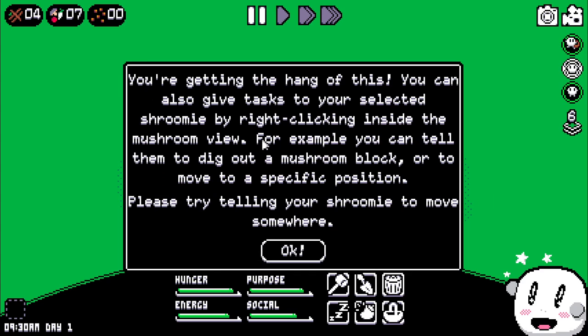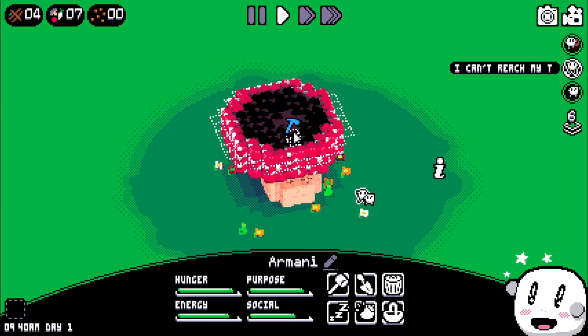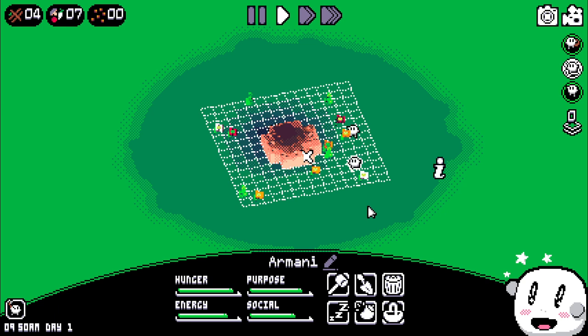You can also give tasks to your selected shroomie by right-clicking inside the mushroom view. For example, you can tell them to dig out a mushroom block or to move to a specific position. Please try telling your shroomie to move somewhere. Okay, go here. Can't reach that task. We're going to have to go down like here, so we can dig out that specific tile.